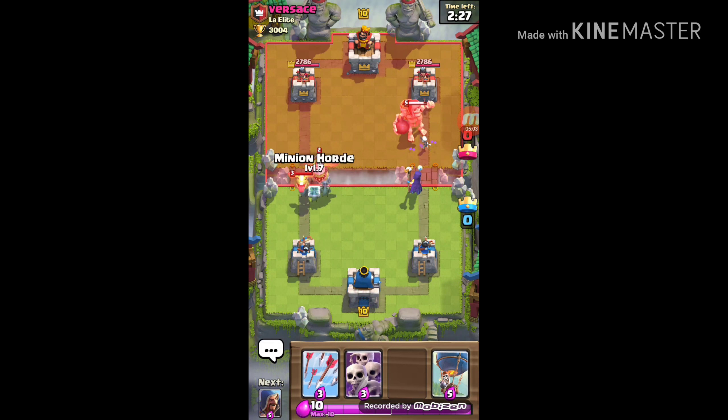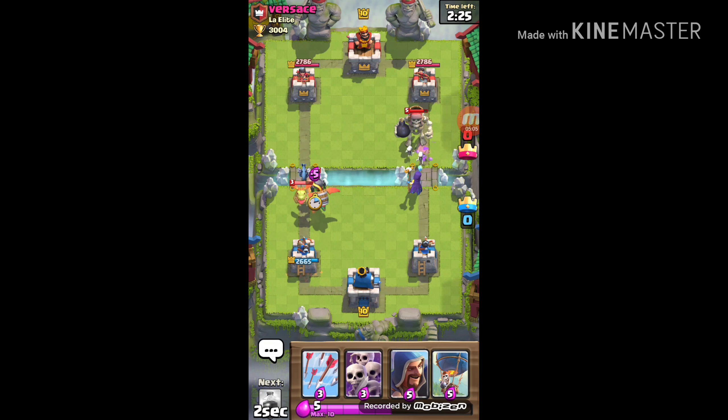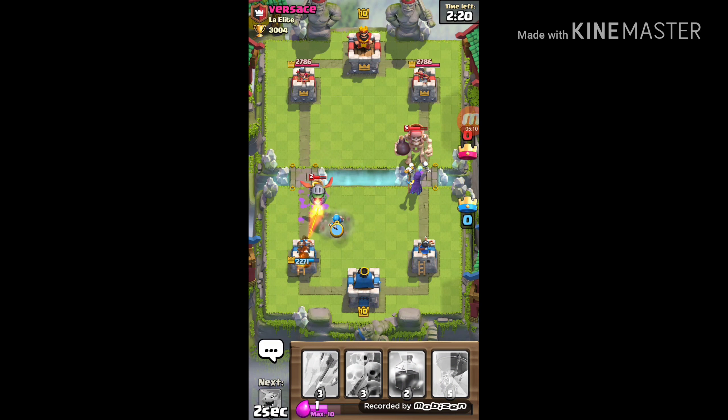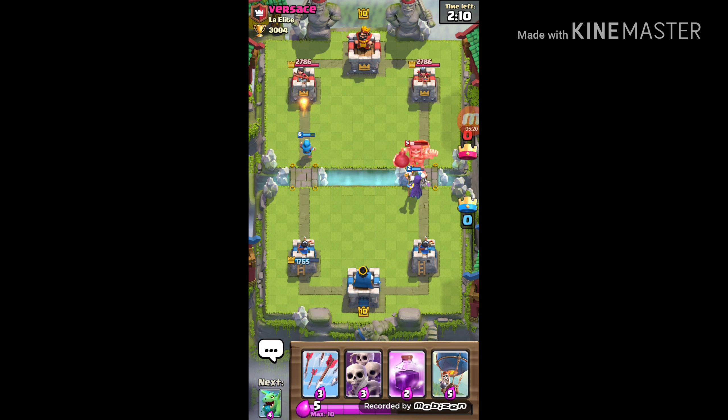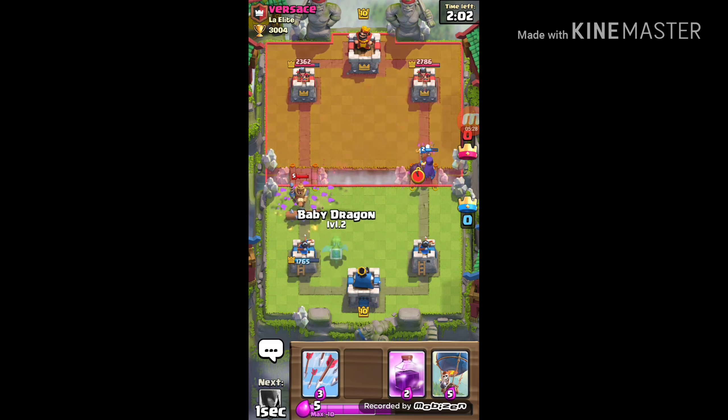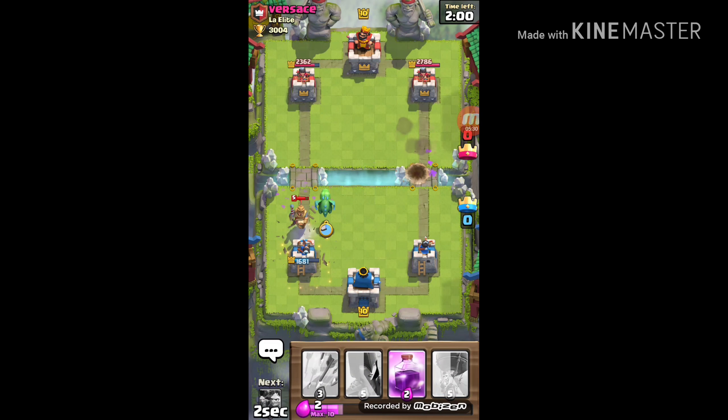I'm going to use Minion Horde right now with a Wizard. The inferno dragon did so much damage to my tower! The Witch is apparently going to take out the Giant Skeleton — but he outsmarted me two times in a row. I put my Minion Horde down and then my Skeleton Army, and they both die.